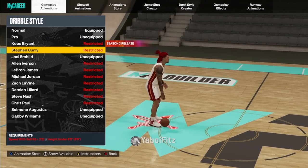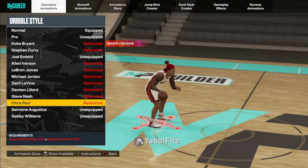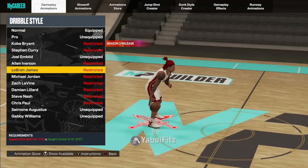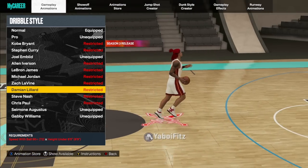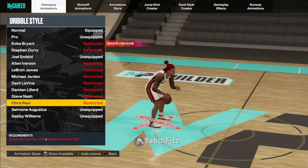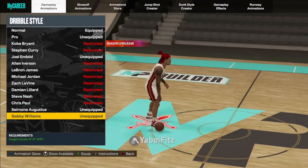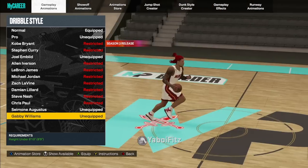For anything else, you're going to go with one of these lower options: Pro, Allen Iverson, Michael Jordan, or Chris Paul — though Chris Paul requires under 6'5". A lot of people say Gabby Williams is the best one. I'll be honest, I was supposed to be using it. In order: Kobe Bryant is the best, then Stephen Curry, then Chris Paul, then Michael Jordan or Allen Iverson. Zach LaVine is more for getting threes. Damian Lillard is good for misdirection speed boosting but you have to go the opposite way. Magic Johnson is good for protecting the ball. Gabby Williams and Pro are recommended if you don't get a 75+ speed with ball.